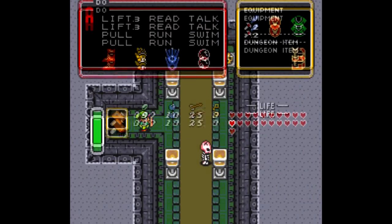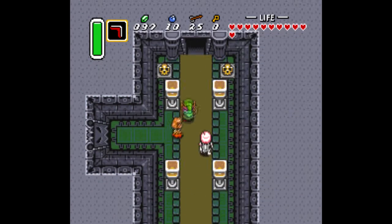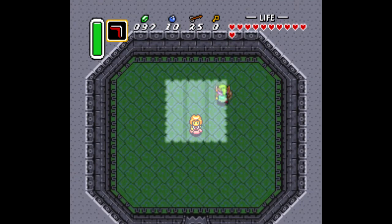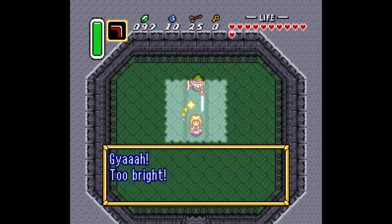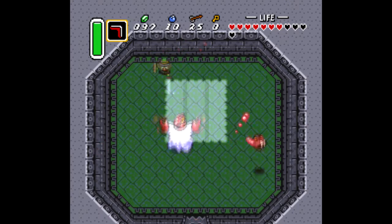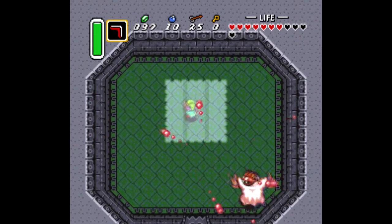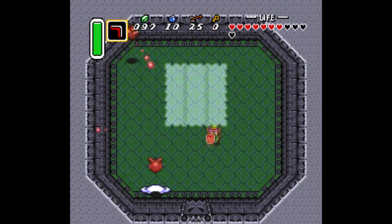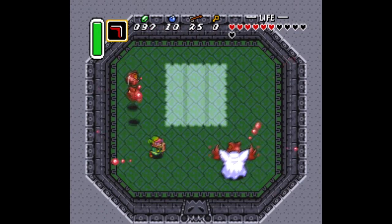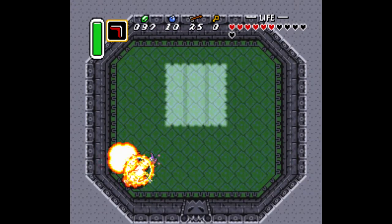We're just about done with this dungeon. The only thing left to do is go into this room. If you didn't blow out the ceiling above you, there would be no light, and then this boss battle wouldn't happen. The girl turns into this boss who can be a little bit annoying with his own shooty beamy. Luckily, this shield we got can repel most of that as long as we're facing the right direction. This guy can definitely do some damage, but as long as you keep up with him, it's totally cool.